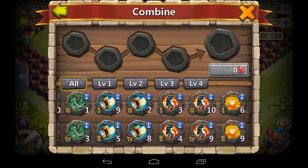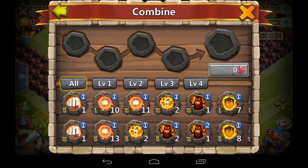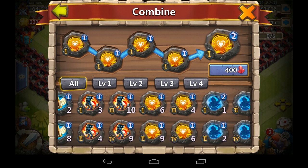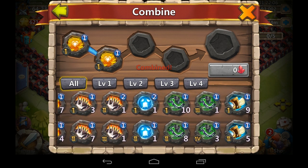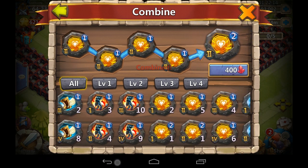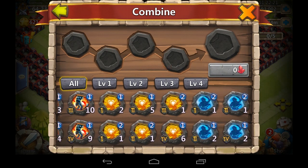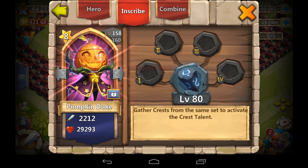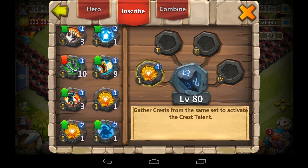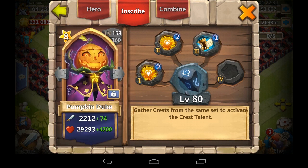I don't have any berserk crests at the moment, so we go with tenacity. Tenacity two on Pumpkin Duke makes sense because he is a soft hero - a defensive talent works on soft heroes like Spirit Mage, Pumpkin Duke, or Cupid. On Druid or Orcsbane you don't want defensive talents - you want to max offensive capabilities on offensive heroes. Team boosters you just want to make sure they survive, which dictates which second talent to use.